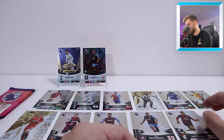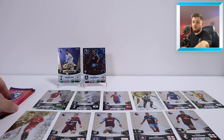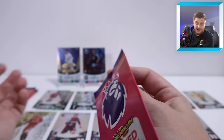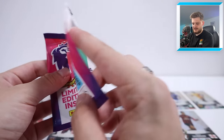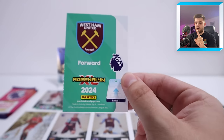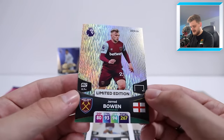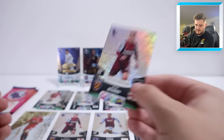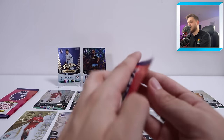I love how this year it doesn't matter what product you open, you can get any of the limited editions from the collection — whether it's a multi-pack tin, either size, or whatever. Of course the countdown calendar does have guaranteed limited editions inside. Who is next? Another Jarrod Bowen — could be a signature, which would be fantastic. It's just a regular one — never mind. Jarrod Bowen regular limited edition for West Ham United. That's another duplicate, so that's four players we've now hit more than once.